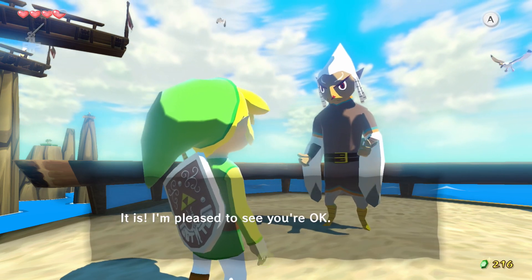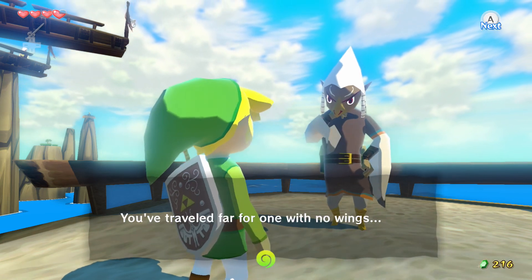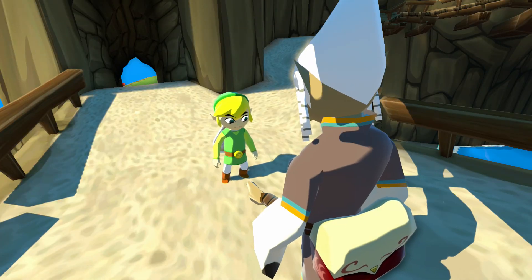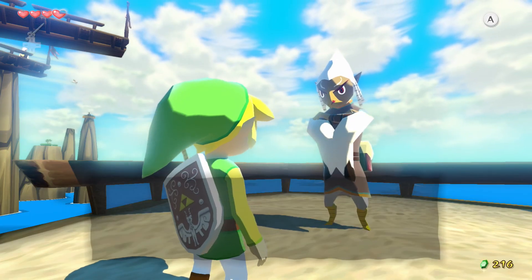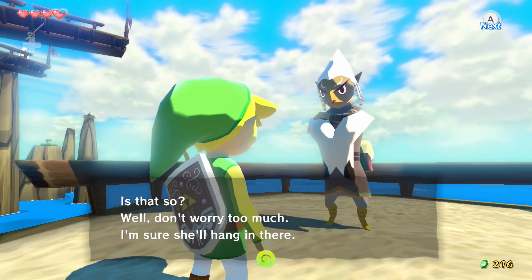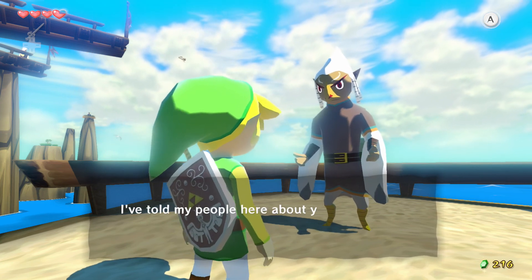This is the postman guy that convinced the pirates to join us — so we're pretty grateful for that. 'Link, wait — is that you? It is. I'm pleased to see you're okay. You've traveled far for one with no wings. And your sister — is she? Well, don't worry too much. Would you like to meet our chieftain? I told my people about you and we are very concerned.'